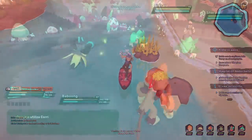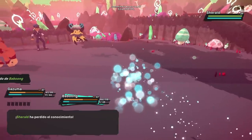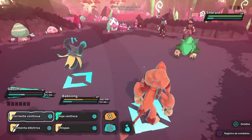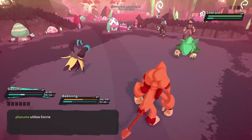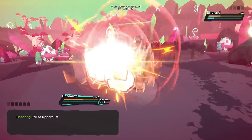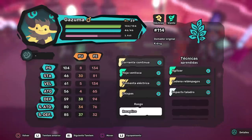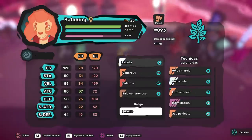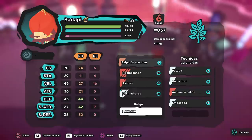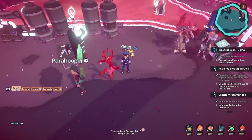Pasando al combate, que es la carnita de todo esto, todas las batallas son dobles, lo que significa que usarás a dos criaturas a la vez. Cada Temtem puede ser de uno o de dos tipos de elementos — en total son 12 tipos diferentes — y hay algunos que pueden sacar ventaja sobre otros. Por ejemplo, los Temtem eléctricos son fuertes contra los tipo agua, pero débiles contra los tipo naturaleza; los de fuego son fuertes contra la naturaleza, pero débiles contra los de agua. Cada monstruo cuenta con hasta 4 ataques diferentes, que tienen su propio tipo, no necesariamente igual al del usuario. Realizar estos movimientos consume cierta cantidad de estamina, la cual se recupera un poco en cada turno o mucho si decides descansar. Si usas un ataque que consuma más puntos de los que tienes disponibles, la diferencia se consumirá de los puntos de vida, además de que el siguiente turno tu monigote tendrá que descansar obligatoriamente.